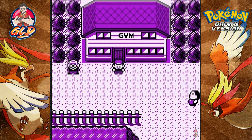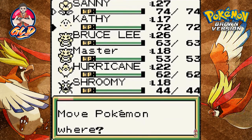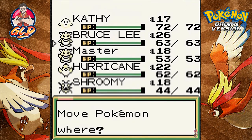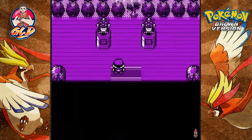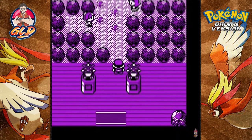I'd rather not risk it, so I'm going to go off screen and grab Shroomy, then we'll be right back. Alright, the odd man out for now is Ultra Psycho. I have a feeling this is going to be a grass type gym. I've got Kathy which is a nice type Pokemon, Master which is fire type, Hurricane as flying type, and Shroomy as bug type — it all works out. Putting Bruce Lee first, then using Cut.